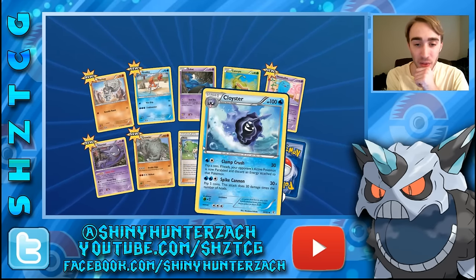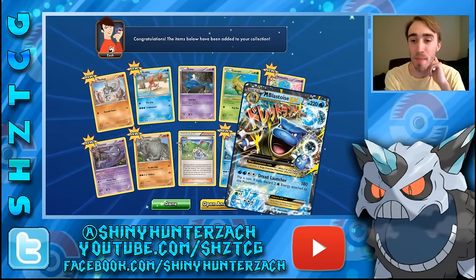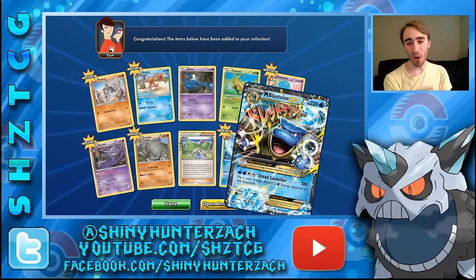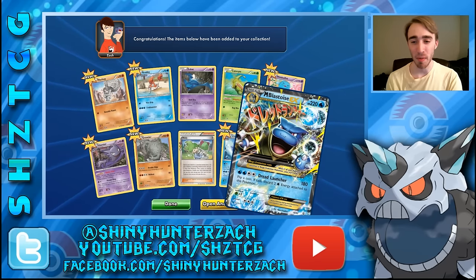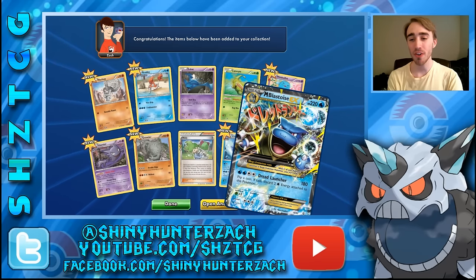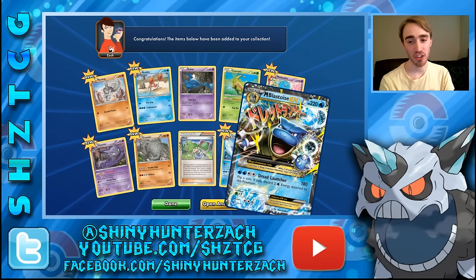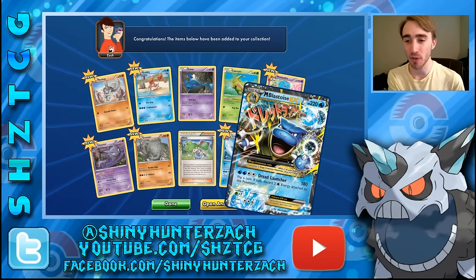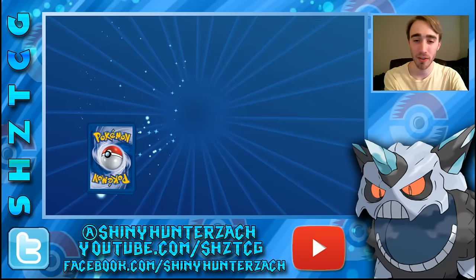Next pack — we have another Wally, a reverse Cloyster, and a rare Mega Blastoise EX! That is awesome — this is different from the Mega Blastoise in XY base set. This one does 180 for 4 with Dread Launcher, and if you hit tails on the coin flip you have to discard 2 water energy attached to this Pokemon. It also has 220 HP and a retreat cost of 3. Hasn't seen play to my knowledge, but it looks really cool.